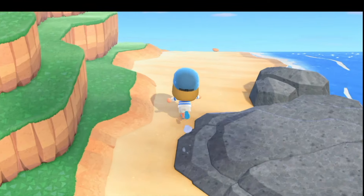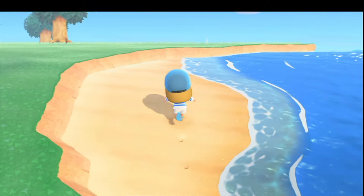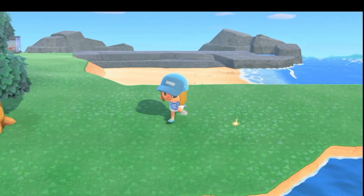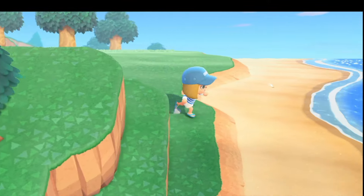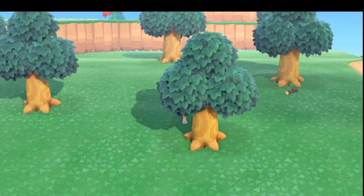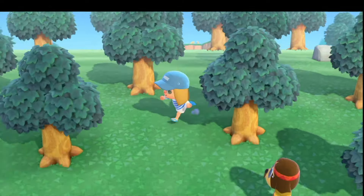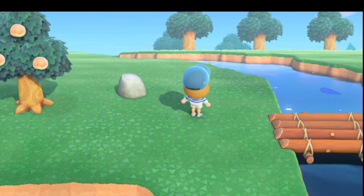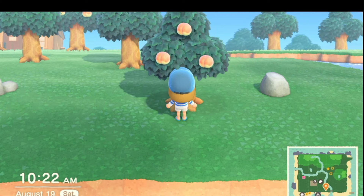You've got Cyrus who can customize furniture, Tortimer that can hold your stuff for you, and there is the fortune teller. You've got Red who'll set up, you've got Kicks and all that kind of stuff. Sahara will have a place for rugs and things. And then you also have - who's the last one I'm missing? Oh, of course, Leaf! He'll have a spot there too. So anyways, it's pretty good.